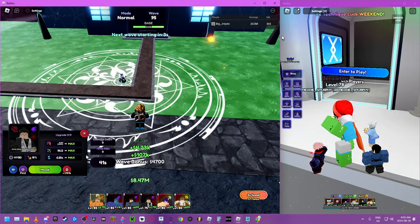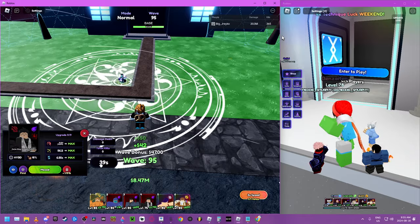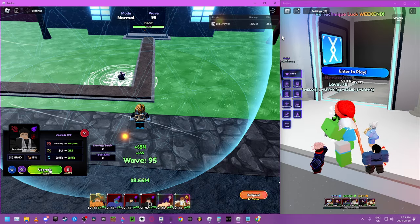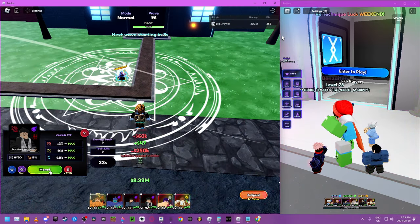All you have to do is max him out. This is how much it costs to max him out — it's pretty expensive. So bring some money units. The more money units, the faster it'll go.